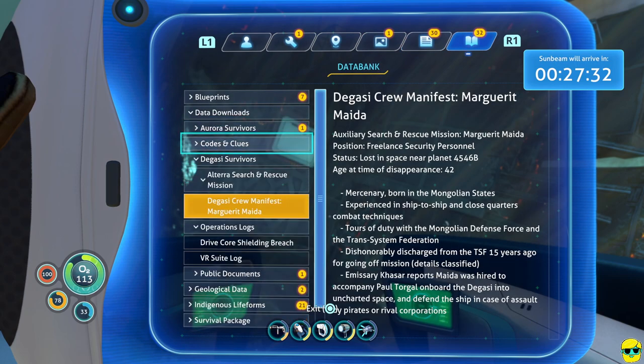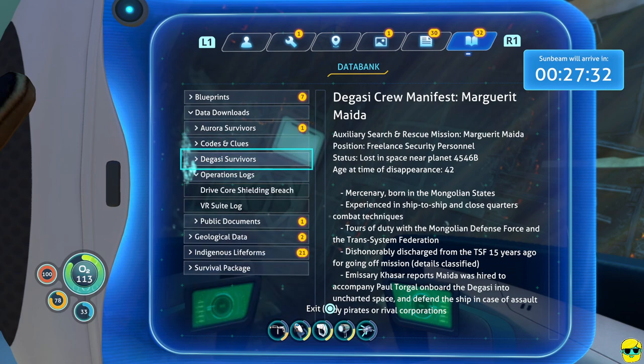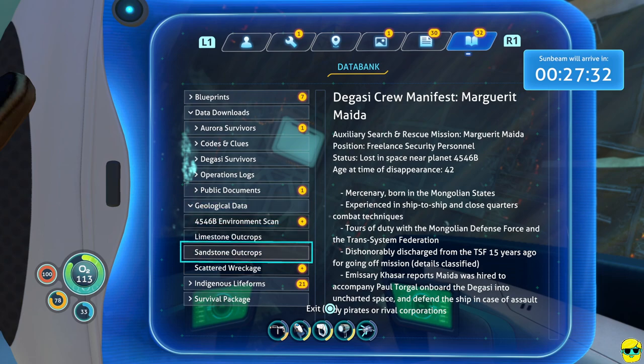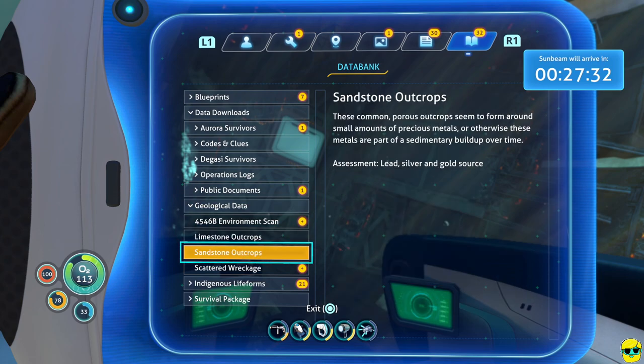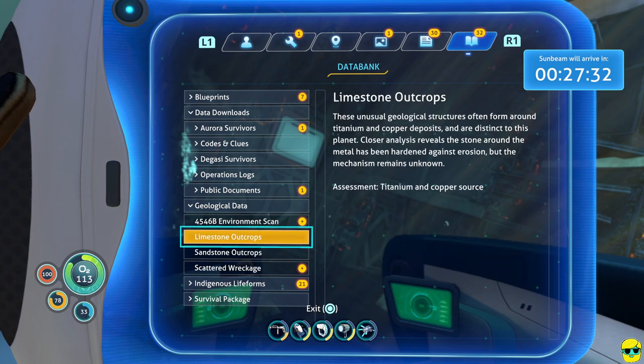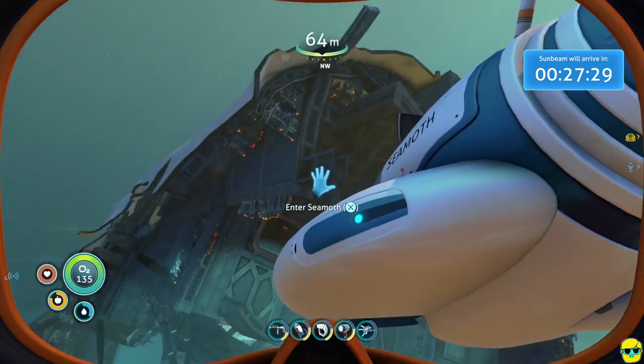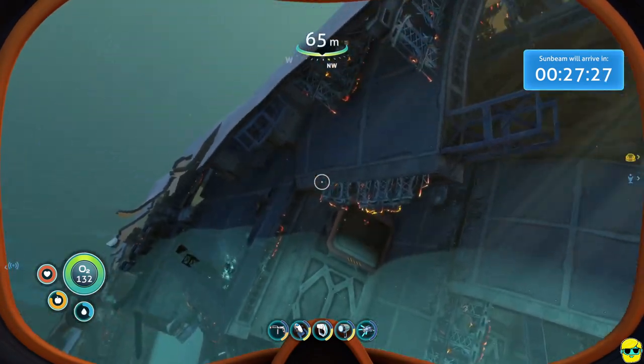If you're curious, you can always go into the data bank. Under geological data: sandstone can have lead, silver, and gold; limestone can have titanium and copper. We haven't found a place to easily get diamonds yet, so that's something we want to keep our eyes on.